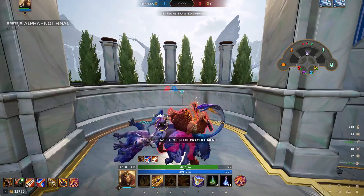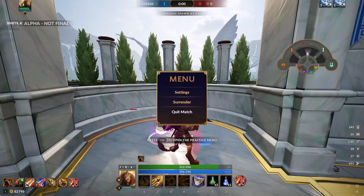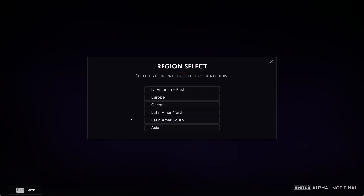You don't have to finish the practice — just play it for some time. Then you can surrender or quit the match, and then click Play. This time when you click Play, it will show you all the regions so you can select your region.